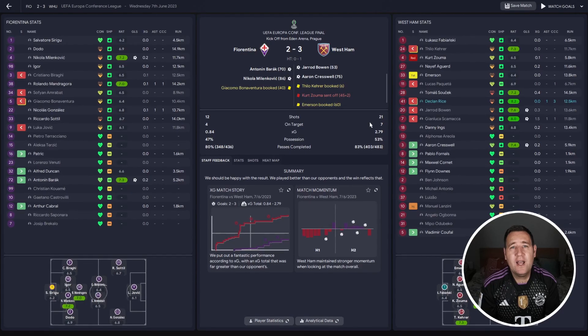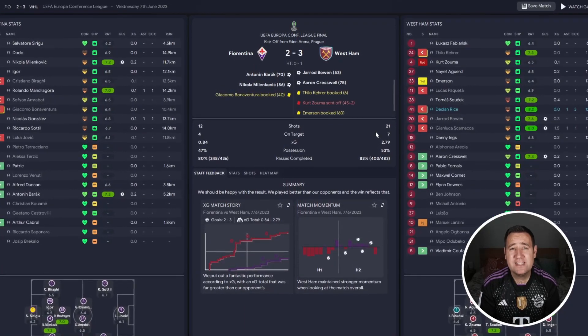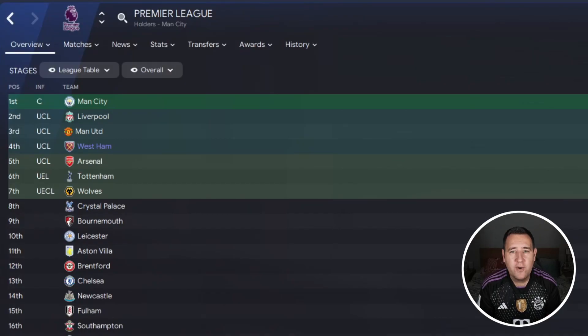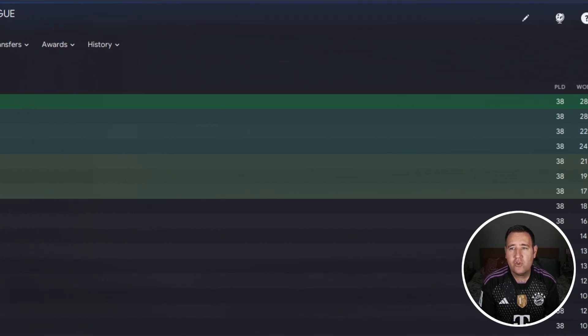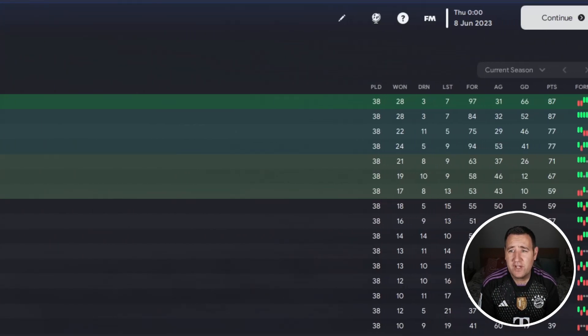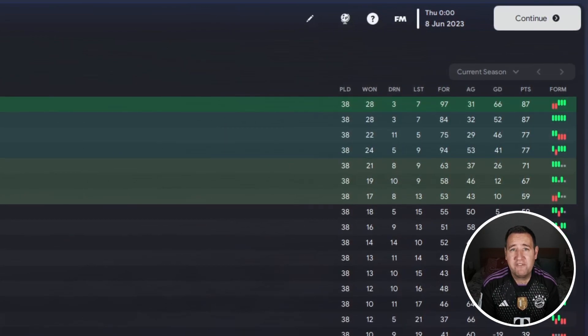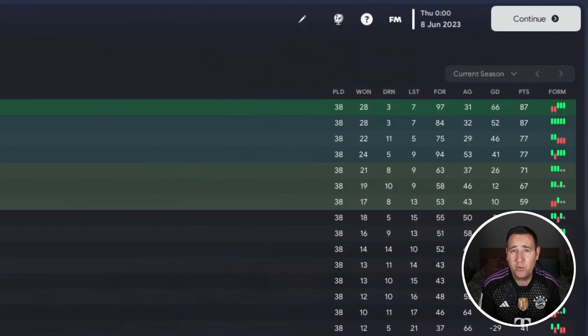In the Conference League knockout rounds we got all the way to the final, facing Fiorentina, and beat them 3-2 even with a man less - Kurt Zouma getting sent off. In the Premier League: Champions League football next season. Won 24, drew 5, lost 9, goals for 94, goals against 53, goal difference of 41, and a really good points tally of 77. I feel this tactic has actually done better with West Ham than Man City.